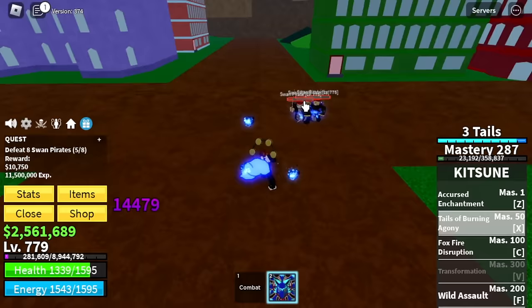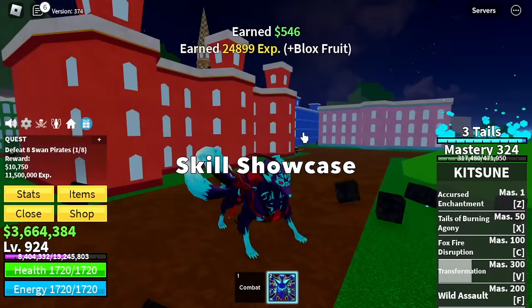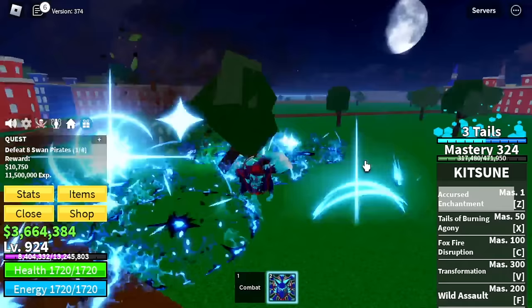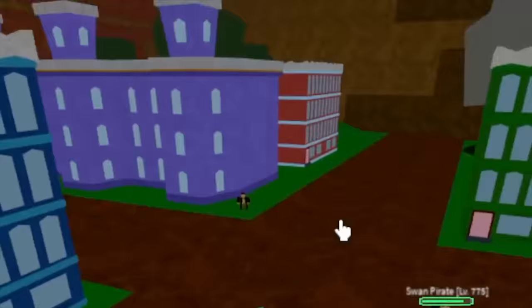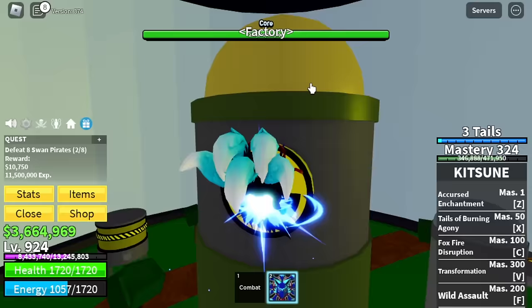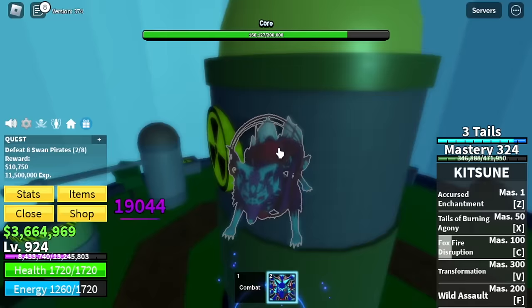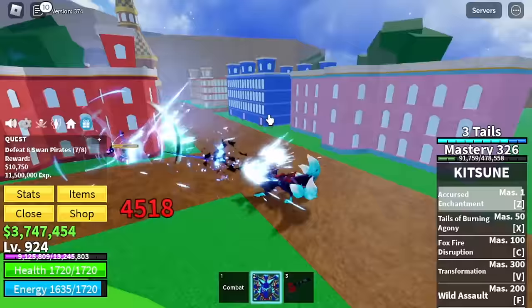In this part of grinding, we will be unlocking our V skill - finally, the transformation. The skill that we paid for. Mastery 300. Let's showcase all skills: M1, Z skill, X skill, C skill, F skill, and the last skill - the transformation. There's a glitch with the hitbox sometimes - I'm having a hard time left-clicking the core, but we're just gonna fast forward this one. Back to the Swan Pirates - 925 is our target.